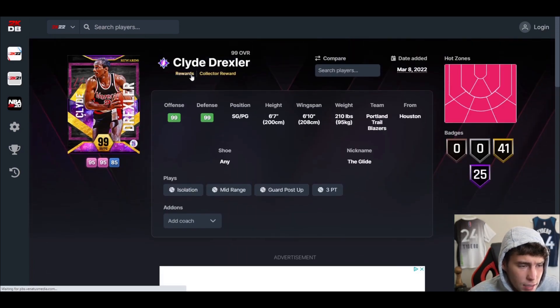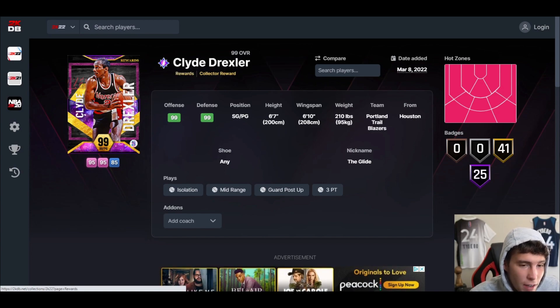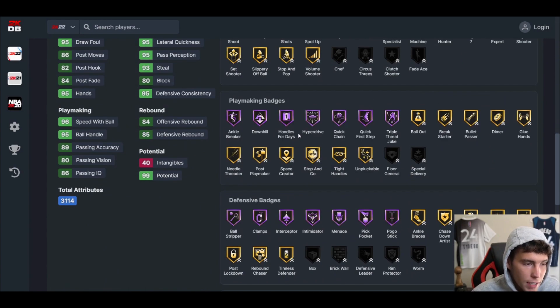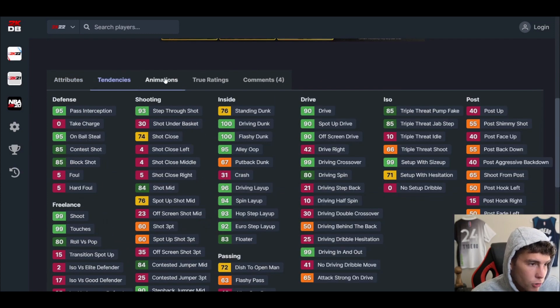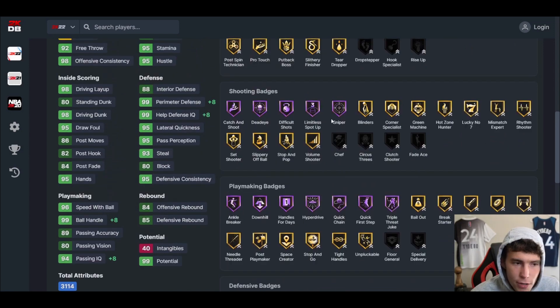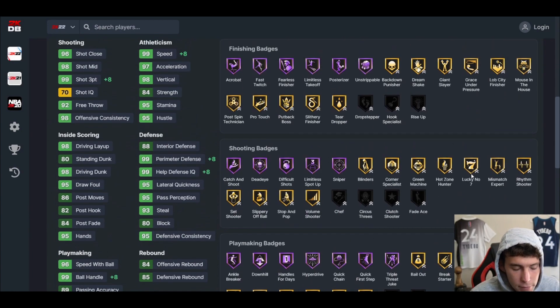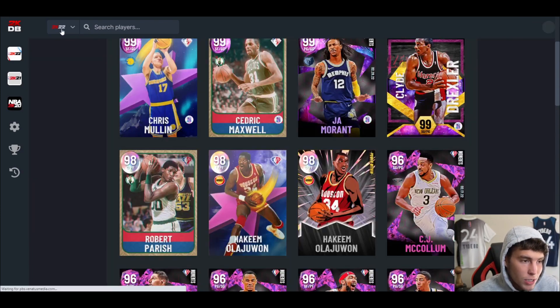Clyde Drexler is a 3,750 card collector reward. He's 6'7" with a 6'10" wingspan, 25 Hall of Fame badges, 41 on cold, quick dribble style, and jump shot 5 on quick. If you run up against this card in 250k you're facing the best point guard in the game. Clyde is single-handedly the best point guard in the game — one of the best defenders, a great release, great tendencies, every badge. The only question is dribble sticks. As an all-around base card, it's hard to beat Clyde Drexler.